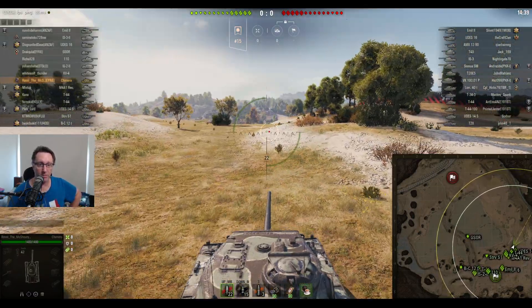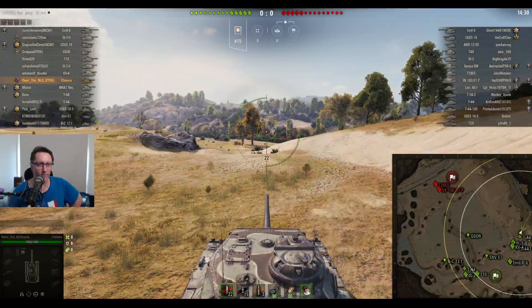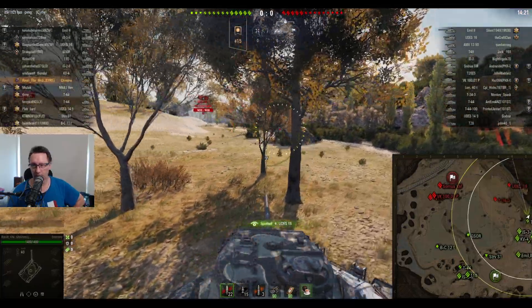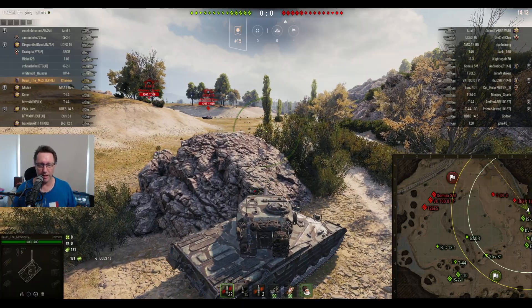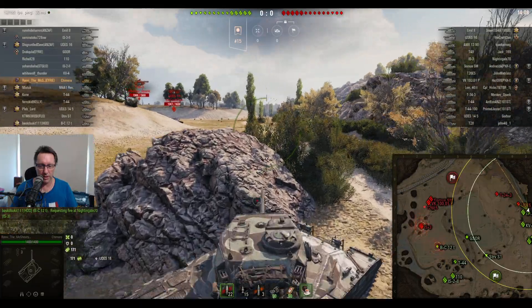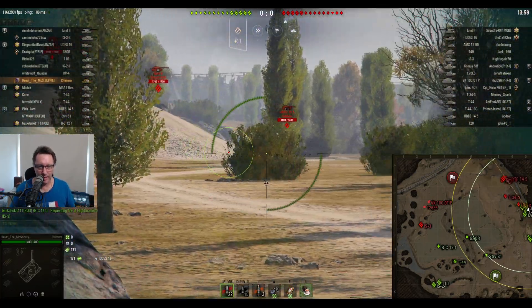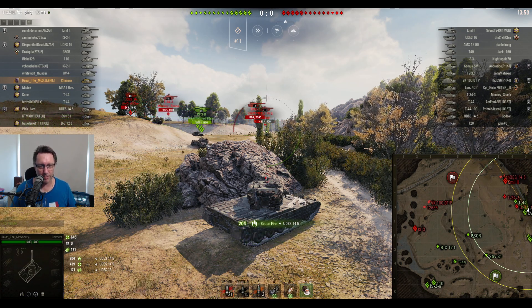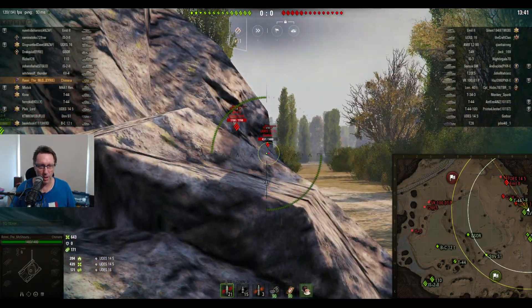Moving on to the second replay — it's Ravi again in the Chimera, the second reward tank from the second lot of personal missions. This time he's not top tier — there are tier 9s: a T49 derp, AMX 13 90, UDZ 16, and Emil 2 on the enemy team. On Ravi's team there's also an Emil 2, a GSOR, UDZ 16, and IS-3 Version 2. Playing on the Steps map, he spots the UDZ 15 for some assisted damage, then shoots and sets it on fire — gets the fire, the enemy gets it put out quickly, but Ravi gets an extra 200 hit points of damage for it.